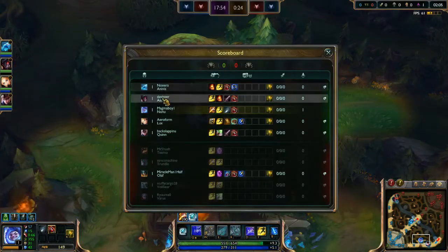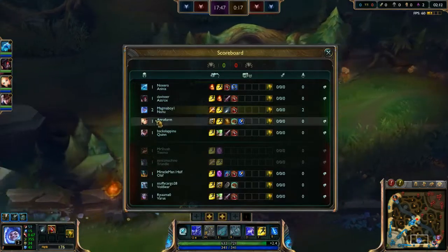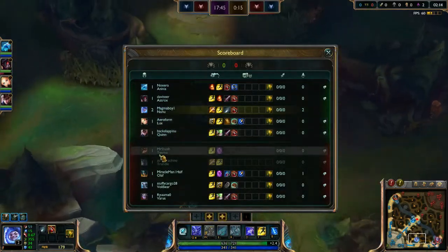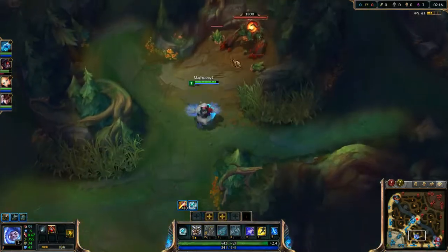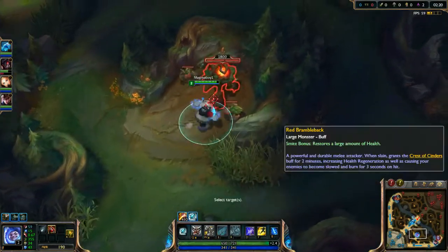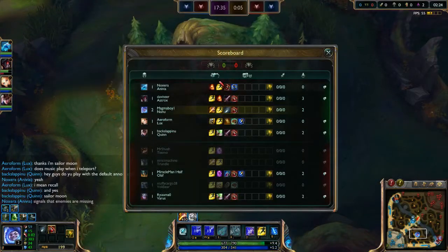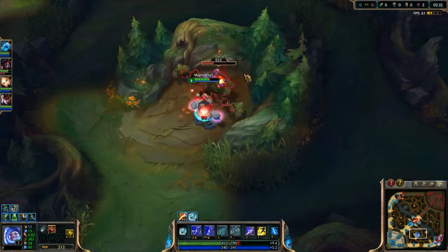We have a mid Anivia, top Aatrox, jungle Nunu, support Lux, and ADC Quinn. They have a mid Teemo — I know it's mid Teemo even though he has Teleport. Probably Teleport is best. And they have jungle Trundle, top Olaf, support Volibear, and ADC Varus.